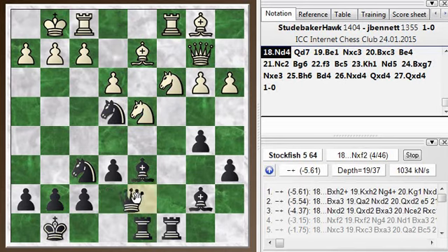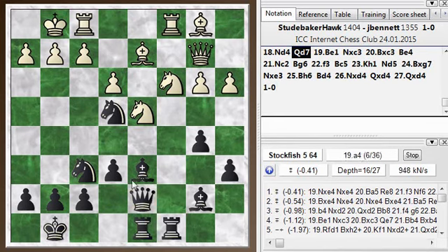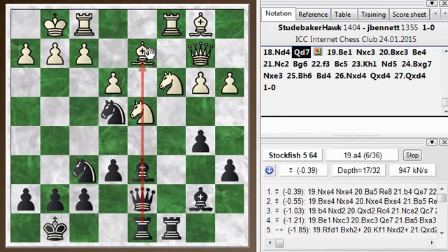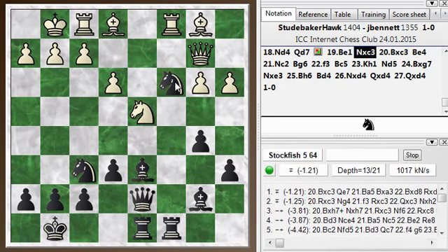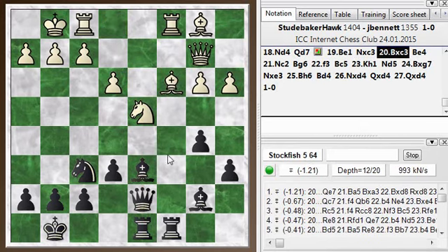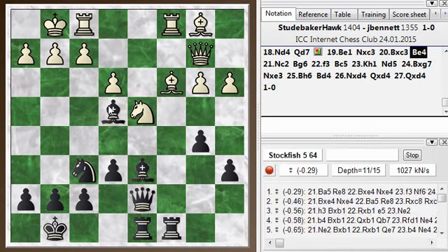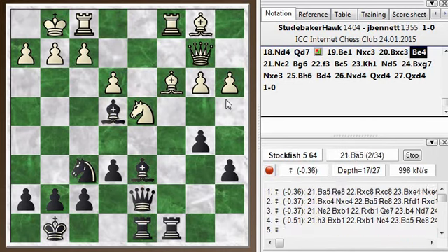I went queen d7 here. I guess I was lining up on this file and saw some tactics along it, but they're not quite working or not quite as forceful. He goes bishop to e1, dropping off of that. And now knight takes c3 — I get some kind of edge out of this position. Bishop takes, and bishop to e4, shutting down this diagonal and trying to get rid of those mate threats.